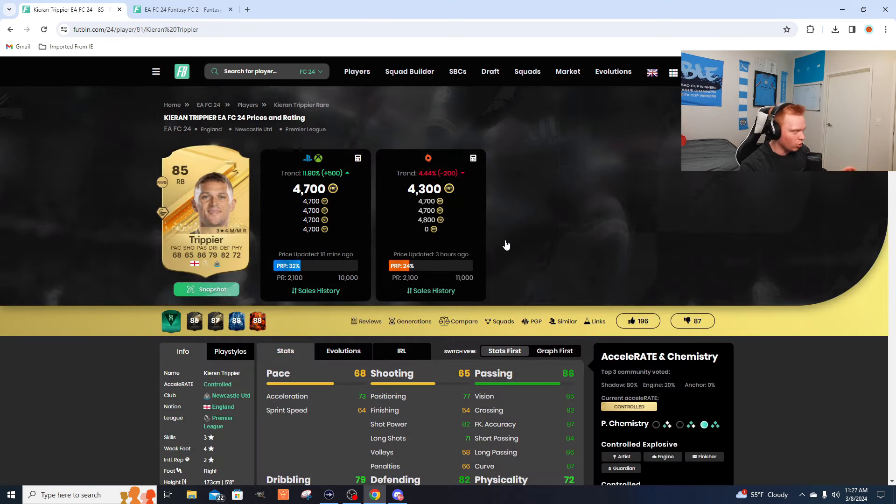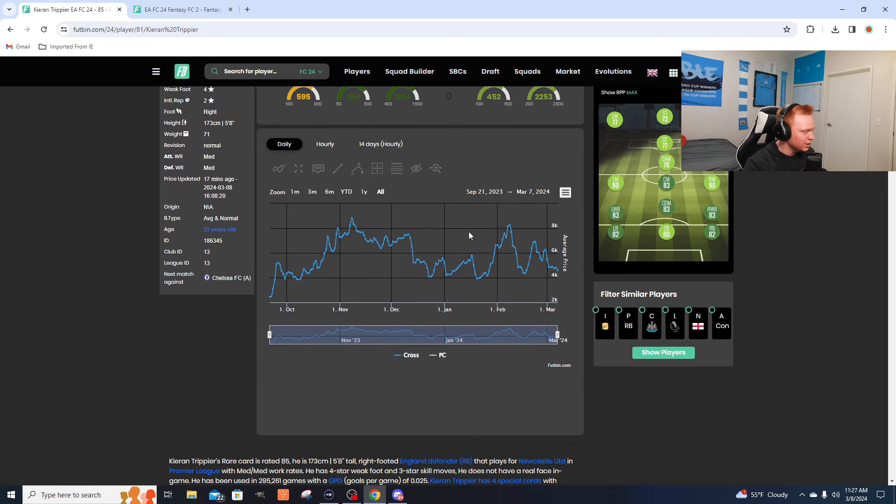85s are already under 5,000 coins and I'm recording this Friday before content, so I expect these cards to get even cheaper. The last time 85s were this cheap they were down at about 4,300 coins and then they immediately shot up to about 7,000. You would have made about 2,500 coins per card, and this is basically just about as cheap as they get — getting anywhere near 4,000 coins — which after content over the next day or so, I'd expect them to get to the lower 4,000 range.